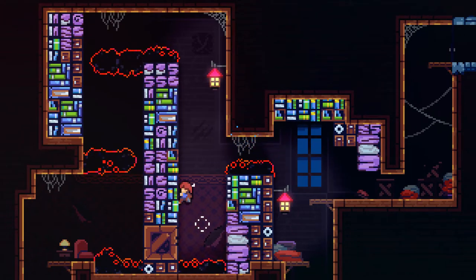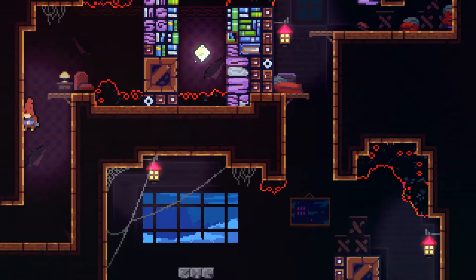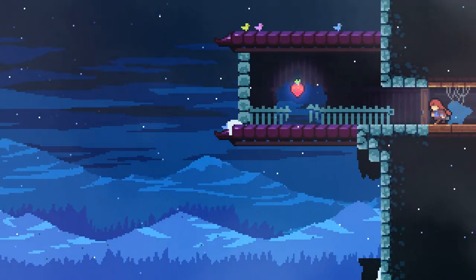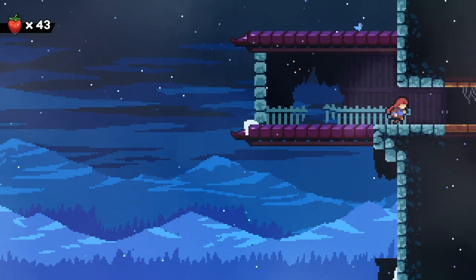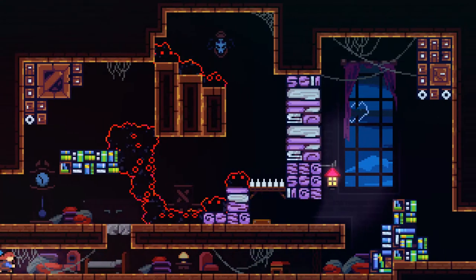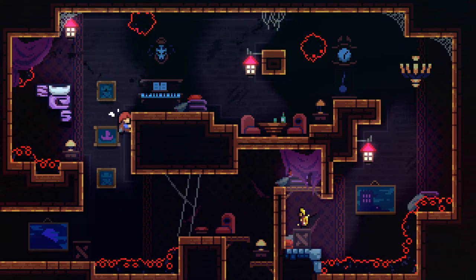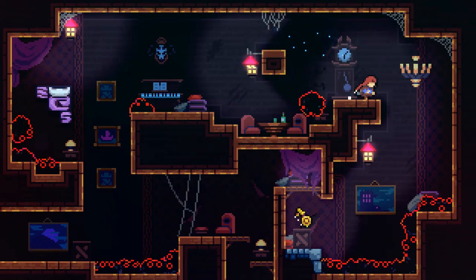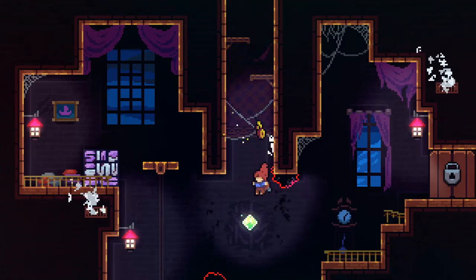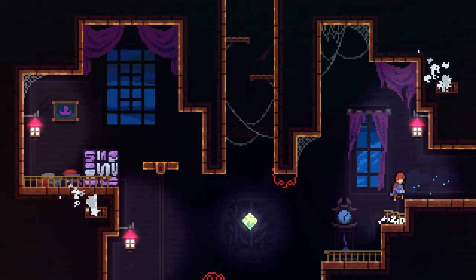So go ahead and dash to the left, climb up, and then dash again to the left, and just go down. Keep going to the left and you'll find your next strawberry, which is strawberry number five. Keep heading towards the right. Go ahead and grab the key this time — you're going to need it. Go ahead and open the door. Just keep going to the right.